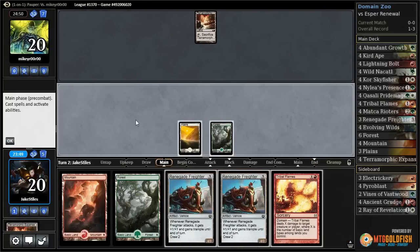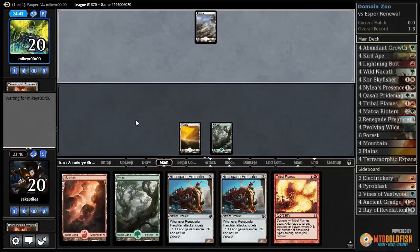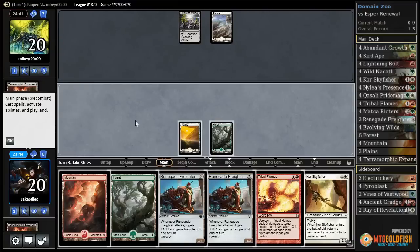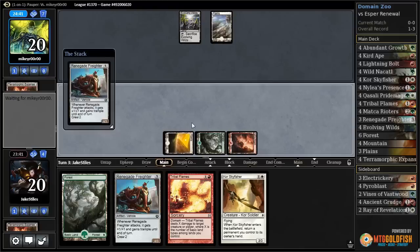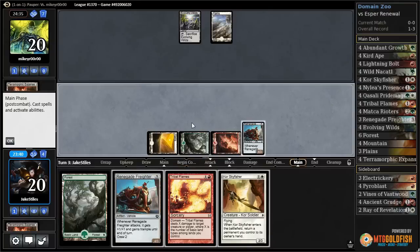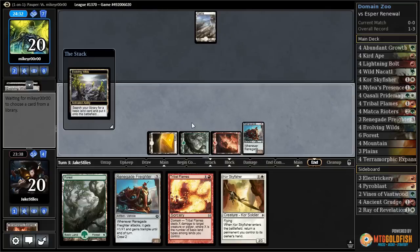Tribal Flames. Corse Skyfisher — all right, there's the freighter. Next turn I want to draw an Abundant Growth or Renalia's Presence. Let's play it, play the Corse Skyfisher, pick the enchantment up, and then crew the Renegade Freighter all in one turn.